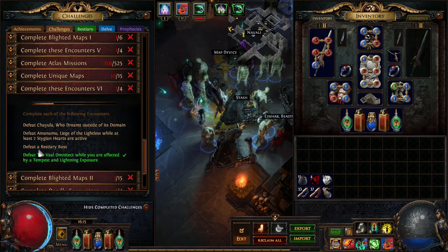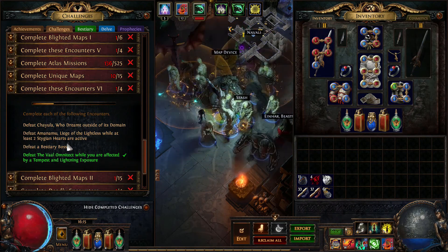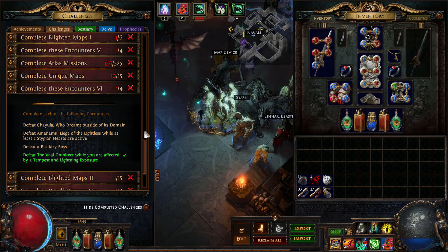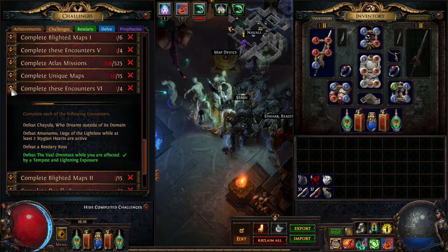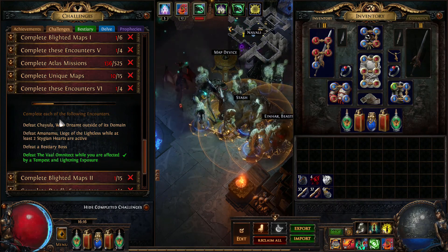Defeat bestiary boss - you kill a very specific red beast, then use it in the Menagerie and it will open portals. That's how it's completed. Chayula is a grind to even get to him, but it's doable.